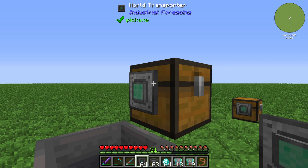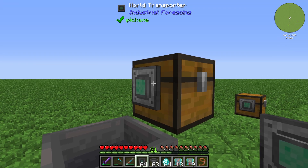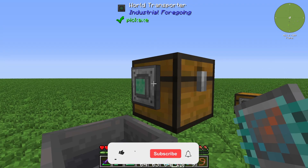You can also set up whitelists and blacklists by right-clicking the outer angle of the transporter. You can set up a whitelist and blacklist, and you can also install some addons — for example, an efficiency addon or a speed addon.